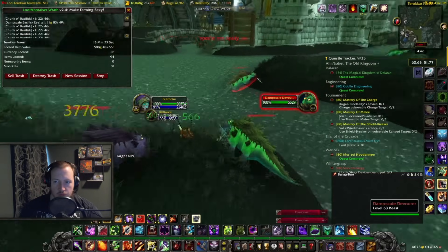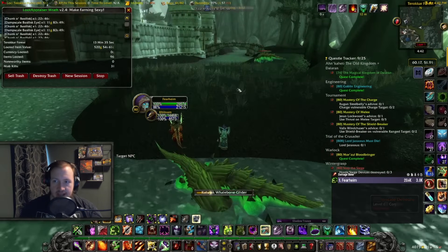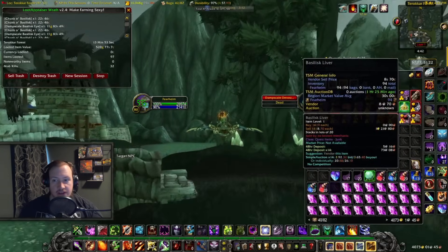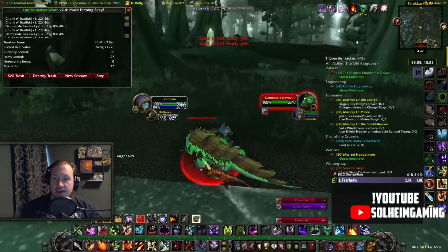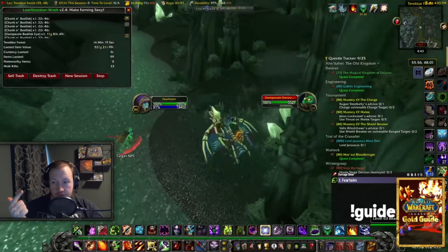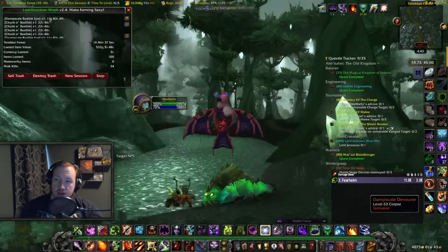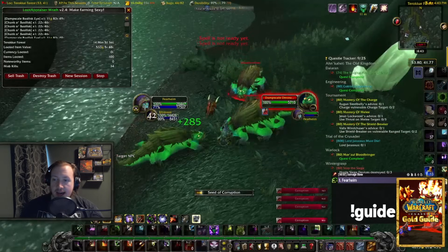That being said, it's a high value gold farm with a low sell rate — meaning you can't farm here for 15 hours a day and sell items consistently. You can go days without a single sale, and then you get one. But when you find a customer, he doesn't just need one Damp Scale Basilisk Eye — not even 10. He very likely needs hundreds, at least 100, sometimes 200, sometimes even thousands, depending on how much reputation that person needs to grind. So even though it's a low sell rate item, when you do find a customer you can offload a huge amount at once.